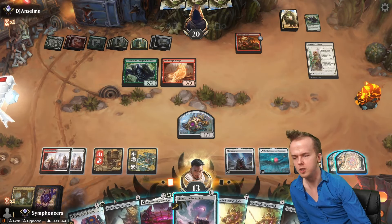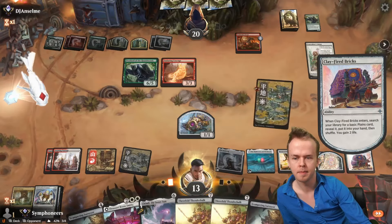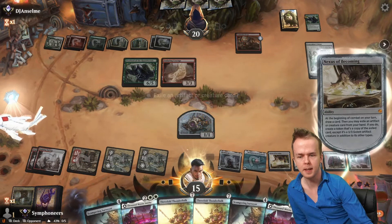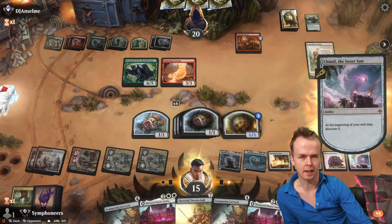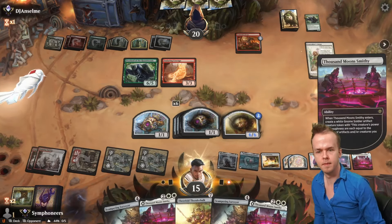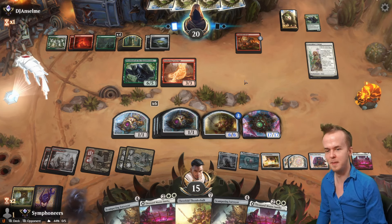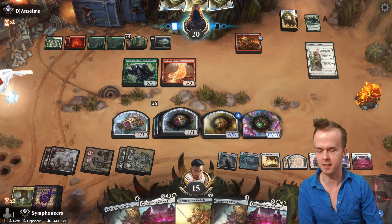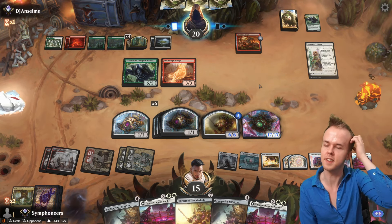We should Clay-Fired Bricks first for a plains, then play out the plains and do Chamil. Nexus of Becoming gets another Threefold Thunder Hulk into play. No attacks — Chamil rolls into a Thousand Moon Smithy, which is pretty good. We have a 17/17 gnome soldier now, so that's nice. We are successfully doing some nonsense.